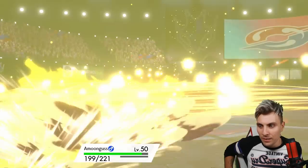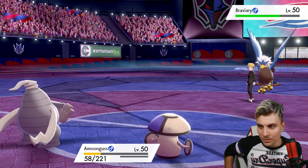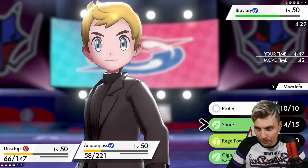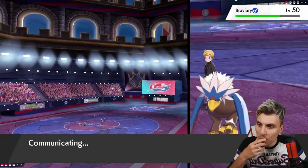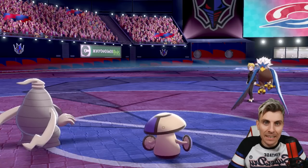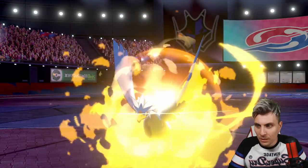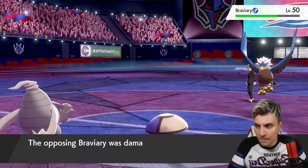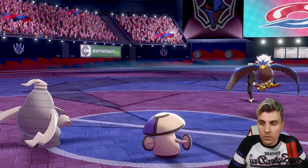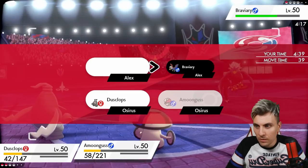Trick Room turns back to normal, so we need to re-set it. We need to Protect as well — I don't know if we can do this. We'll need a three-turn wake to pull this off. We'll take a Brave Bird recoil, which should bring it low enough. We Protect Amoonguss, re-set Trick Room, and Taunt Braviary — not a lot it can do at this point. They Protect, but we just need Braviary to stay asleep long enough.